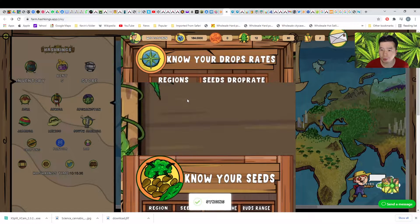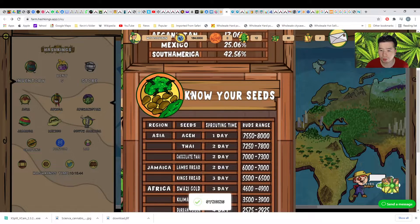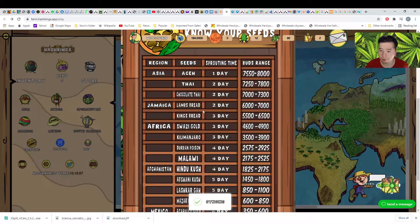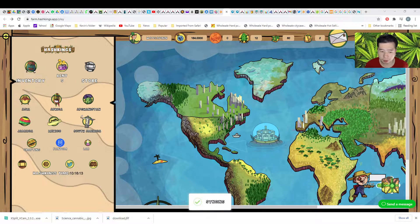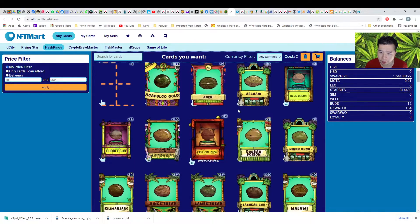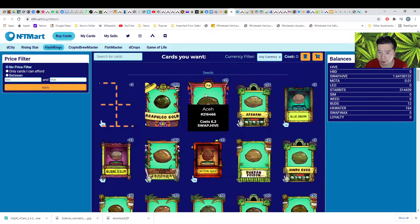It will show you your crop rates, the regions, and the seed crop rate. You also know your seeds. The seeds you can plant are Aceh, Thailand, and Chocolate Thailand. You can see the sprouting time here — after a few days they sprout and you can get a batch. Then you go to the NFT Market and choose seeds for Asia. Aceh and Thai and Chocolate Thai seeds are available. Aceh is the most expensive seed.